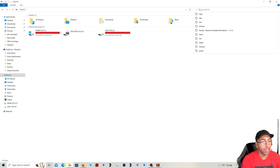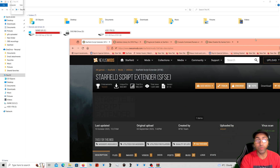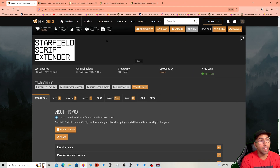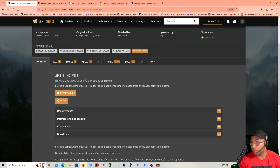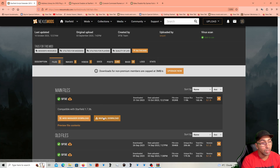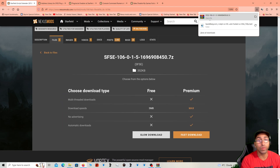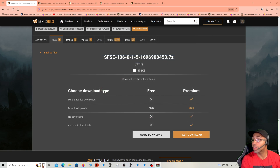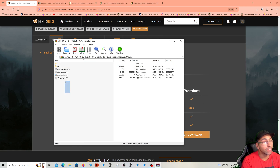I'm going to go over some troubleshooting options and show you guys a few key essential mods that are really easy to install and will make modding this game super convenient until the Creation Kit is released. First, we're going to start off with the Starfield Script Extender — SFSE — or if you're familiar with Skyrim, SKSE; it's the equivalent of that. This is super easy and basic to install. You're going to click on Files, get the manual download — don't use Vortex for this — manual download.